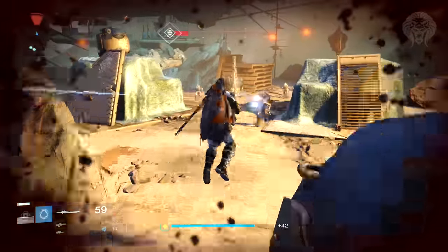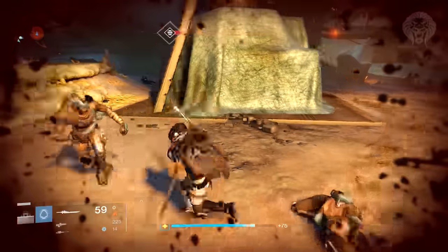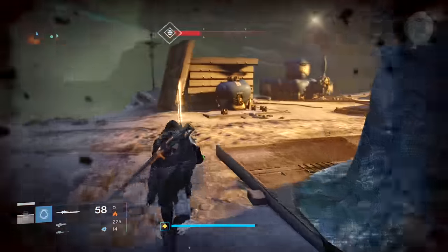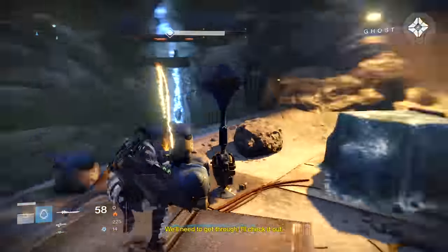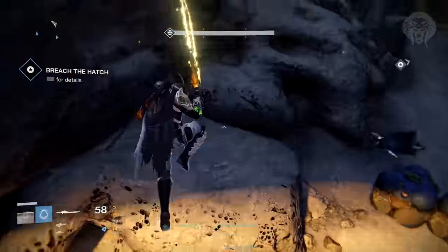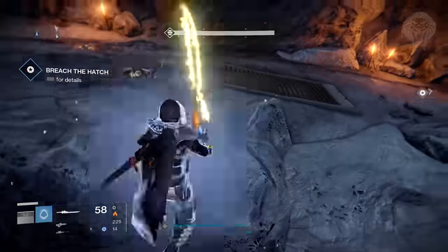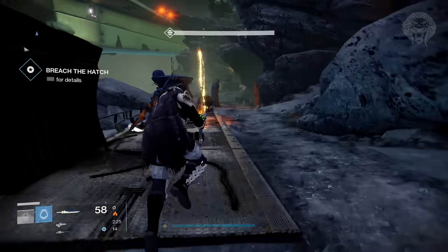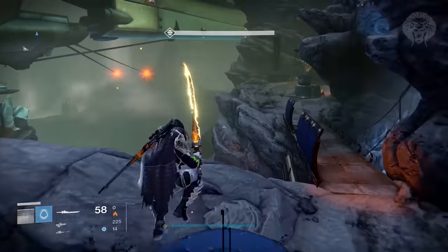You definitely want to make sure you grind vanguard strikes — this is probably the best way to do so right now. It's not much harder, the enemies are really easy, and it's very casual. You get a load of loot, especially the strike-specific loot which has a high chance to drop from the bosses. These strike-specific items will drop up to 335 and most of the time they'll drop a little bit higher than your current light level, so they'll always give you a boost.